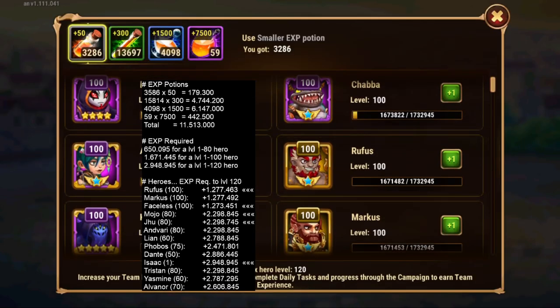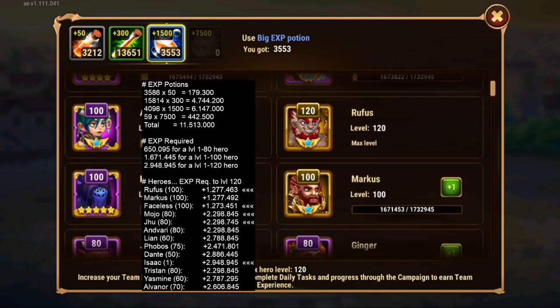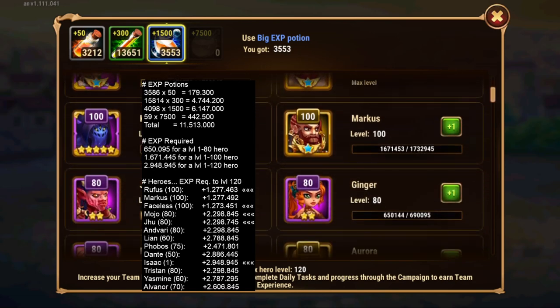Let's go ahead and pick up the highest rewarding potions. They're going very fast. At these levels the XP costs are quite high, so that's quite normal. It looks like Rufus has been maxed to 120.